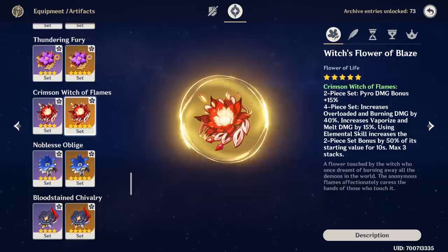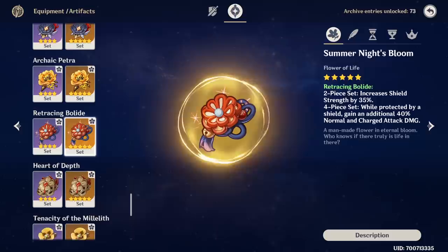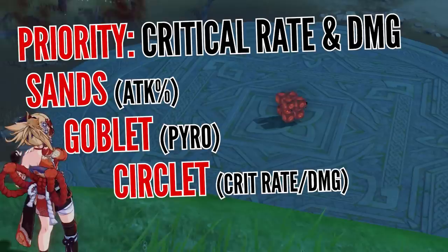Finally, the remaining artifact choices could be either a full set of Crimson Witch if you're mainly using her in vaporize team comps — just keep in mind she won't trigger reactions all the time because of internal cooldown — or 4-piece Retracing Bolide for that ultra-specific build if you have Zhongli, and finally Lava Walker's full set if you're going to use her in a mono pyro team, which will get showcased in just a moment.